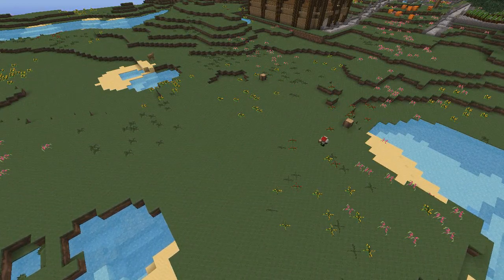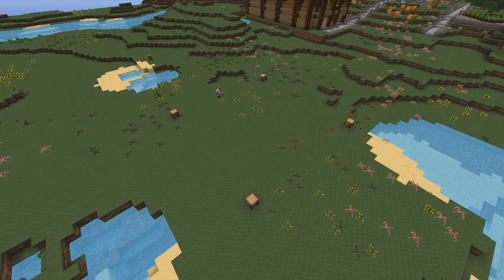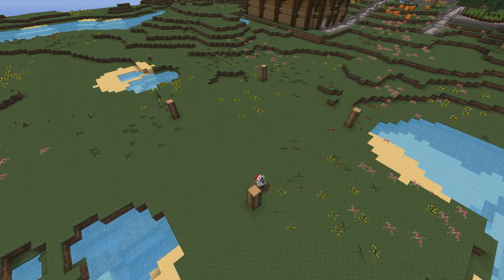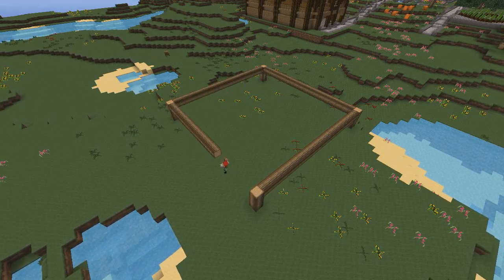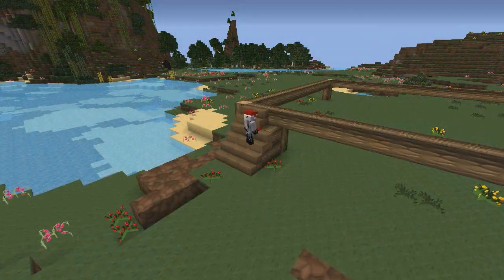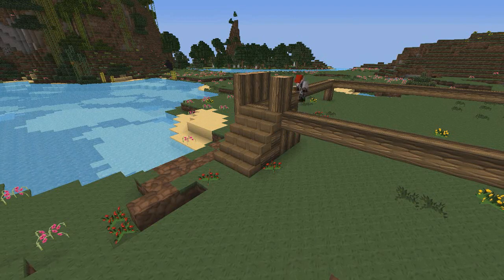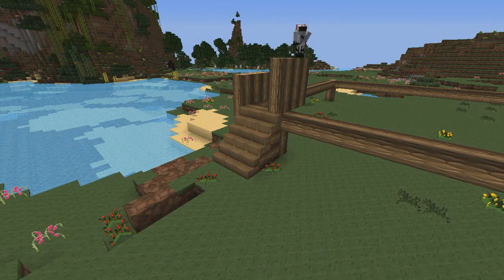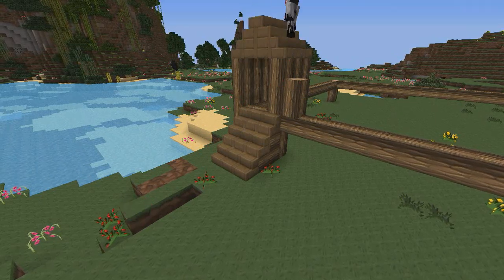Now we need a platform for the mining turtle. The first thing to realize is that mining turtles mine in a perfect square. You can see me putting down wooden logs as markers, and then I make a square that is 18 by 18. Afterwards I make a little staircase, because I thought it would be nice for the turtle to have somewhere to retreat in case it rains or there's a creeper attack.